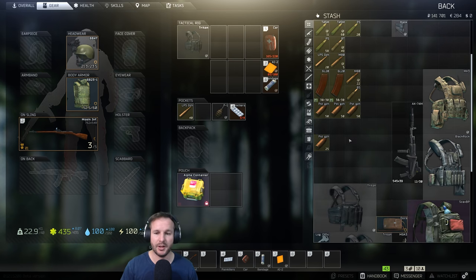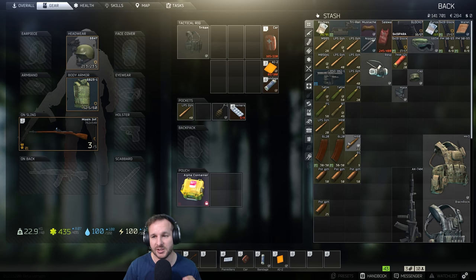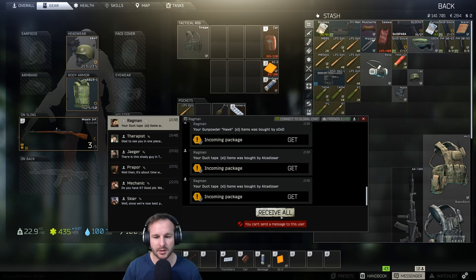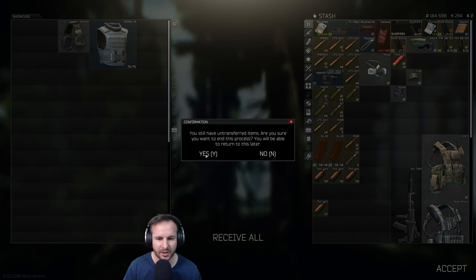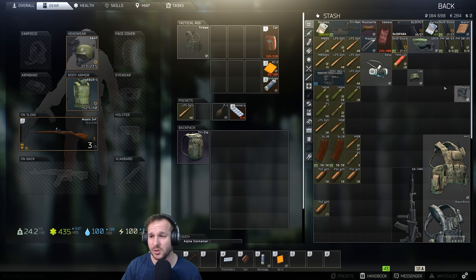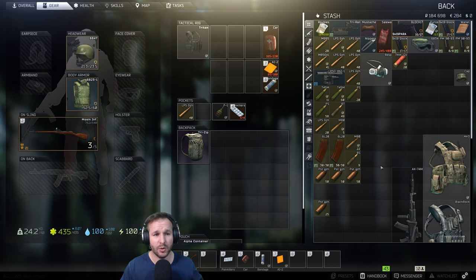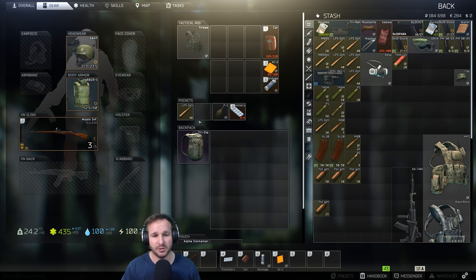Hopefully everything goes pretty smoothly. I'm going to take in pretty much the exact same loadout as previously with the Mosin. The only addition is this backpack. I sold some items like the gunpowders to the flea market to make a bit of cash. We'll hold on to the mask for now, but we're doing all these runs at night time. First up is factory night time.